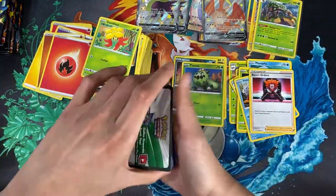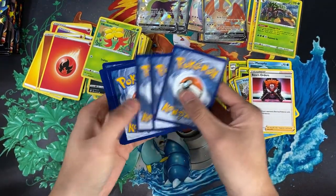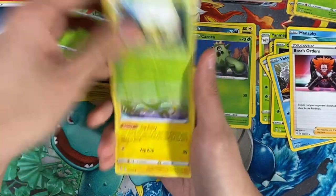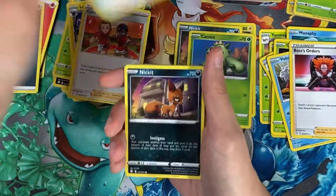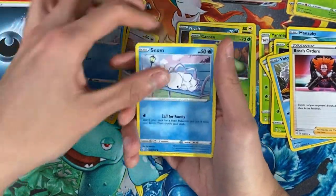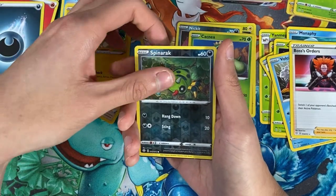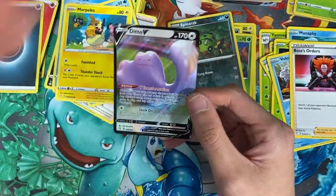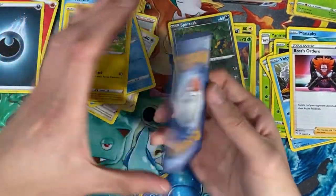Alright, code card — this is from the second Boltund tin. We have Eevee, Nickit — oh looks like there's something shiny there. A Horsea, Snom, Morpeko, a reverse Snom, and let's see what we have for the last — we have a Ditto V! This is a good looking card, not gonna lie, I love Ditto V.